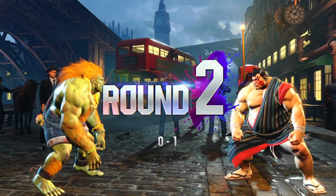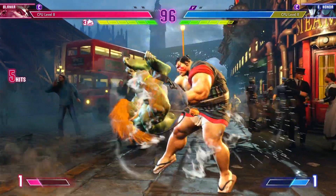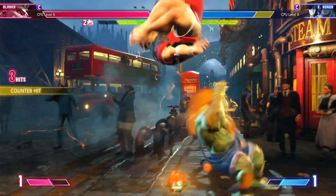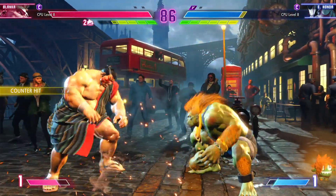Round two. Fight! They've piled up the knowledge — now, how are they going to use it? Managed to block the jump-in attack. Blocking a jump-in attack means you're at a disadvantage, so they should be looking to anti-air instead.